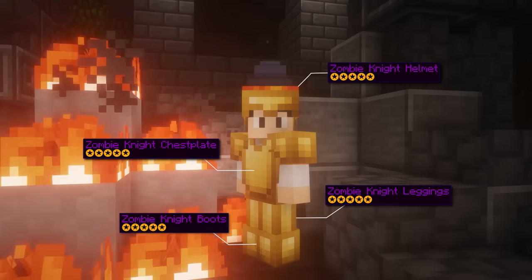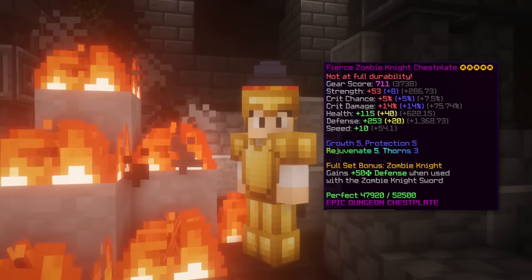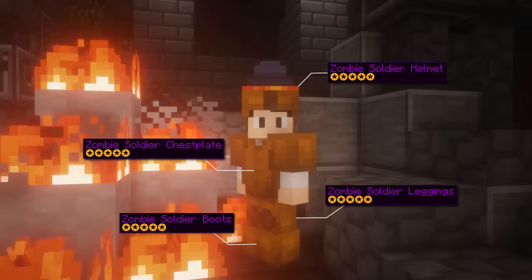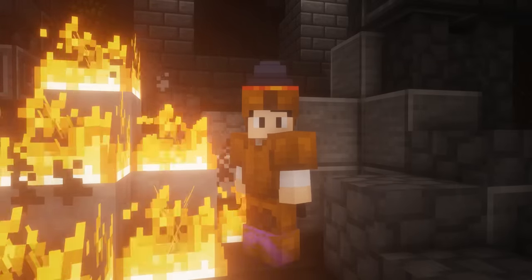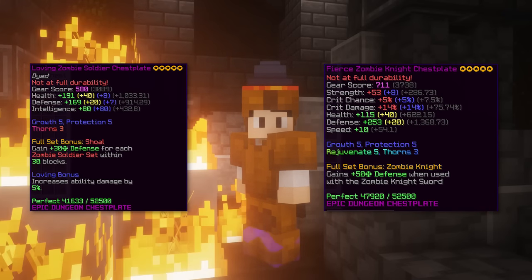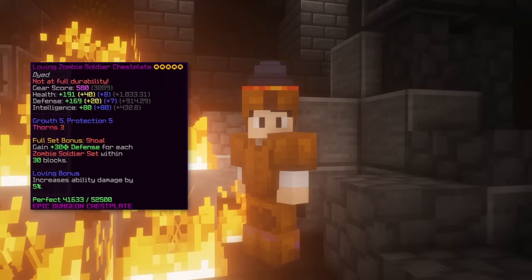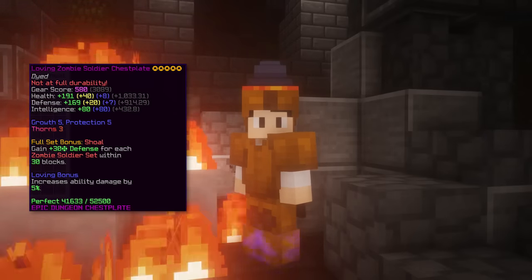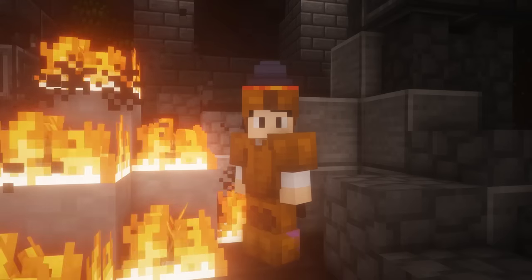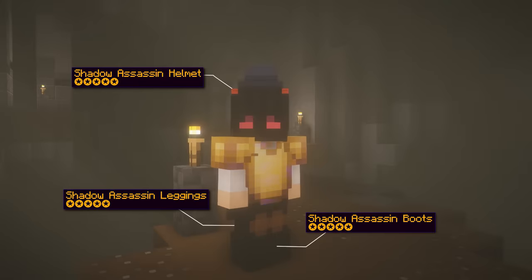The third armor set is zombie knight armor. This armor gives a good amount of strength and has a decent amount of effective HP for surviving early to mid game floors. Compared to the zombie soldier, which is also a viable option, zombie knight gives more damage but less effective HP. The zombie knight has a catacomb 14 requirement and the zombie soldier has a catacomb 9 requirement, so you'd end up using the zombie soldier before the zombie knight anyways.